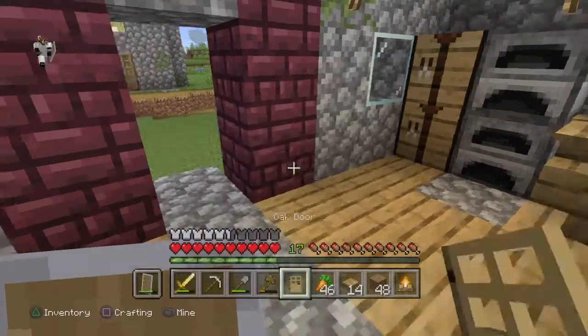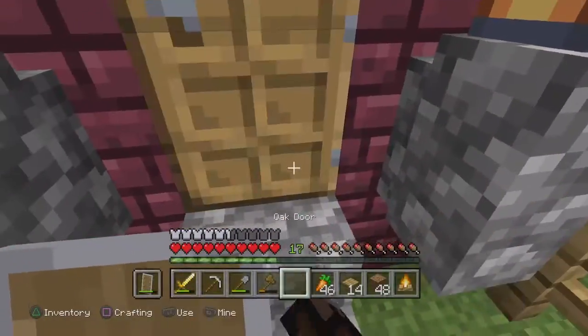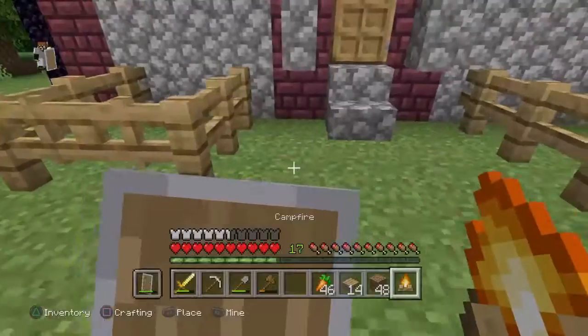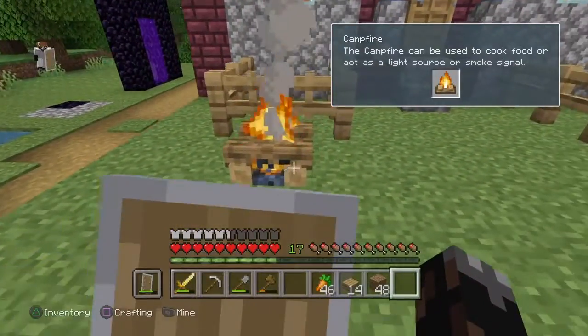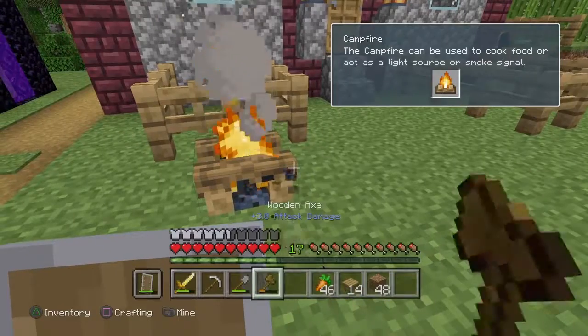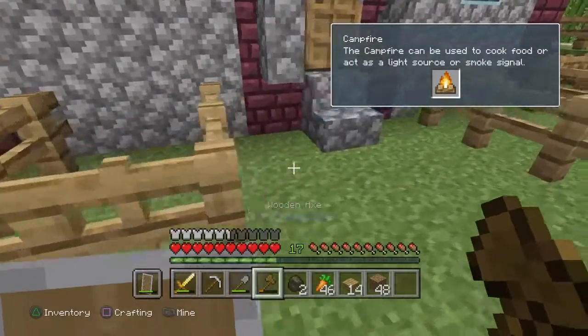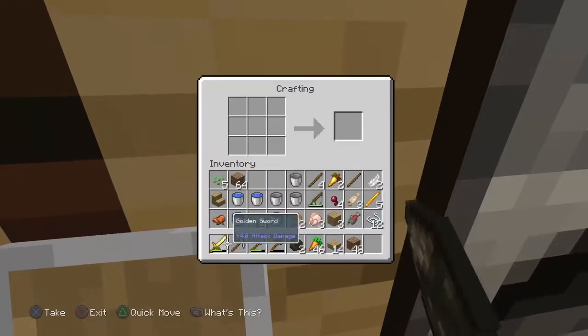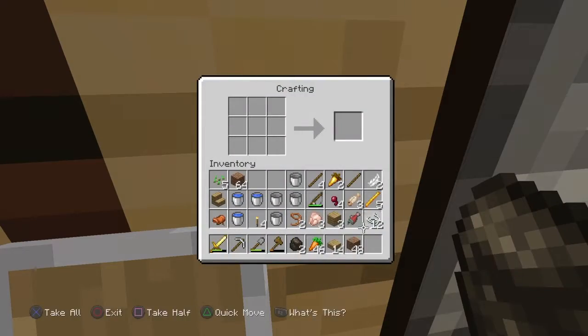Okay guys, that's how you craft the campfire. You can place it wherever you want. You can place it outside your house. You can destroy it. It'll give you charcoal. You can make a charcoal torch.